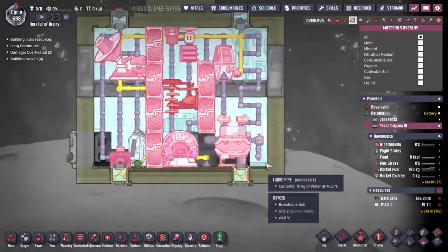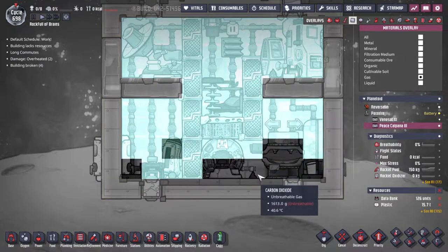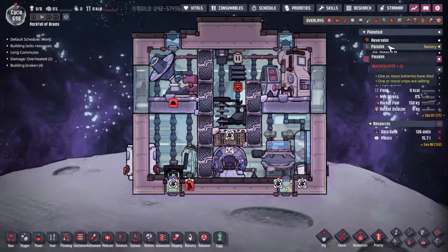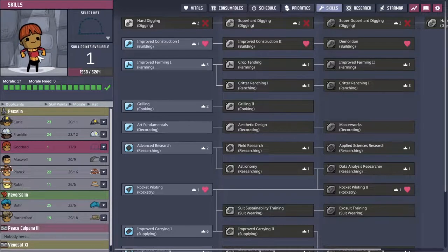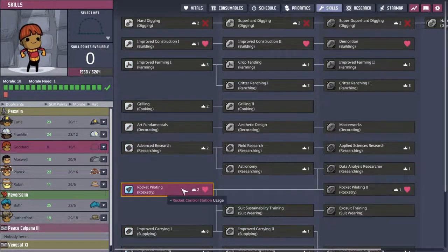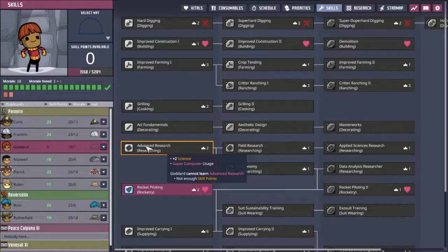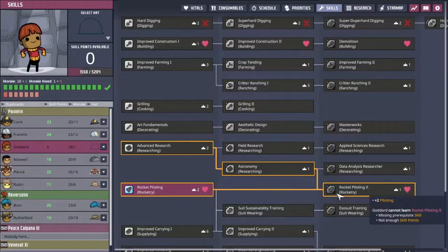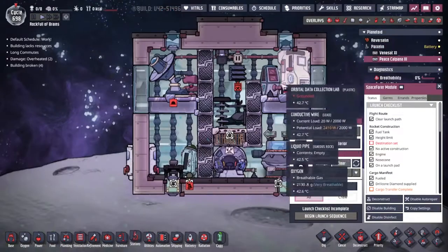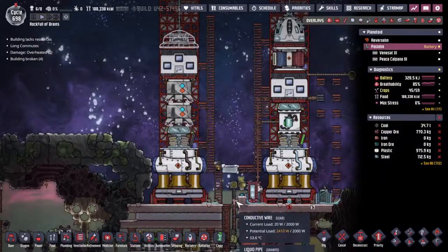Hopefully we haven't got too much carbon dioxide on the floor. I think we could probably put in a pump here and get rid of some of that gas while we wait for the place to settle out. I've also been building the second rocket to go. If I come into the skills — hey there Goddard — let's give you the rocket pilot thing. Look how much morale he's got just from hanging out on Pyaxlin. If I could get all the way to Rocket Tree 2 that would be good. I also believe this Advanced Research Astronomy that we need for Rocket Tree 2 gives me the ability to do orbital data collection.